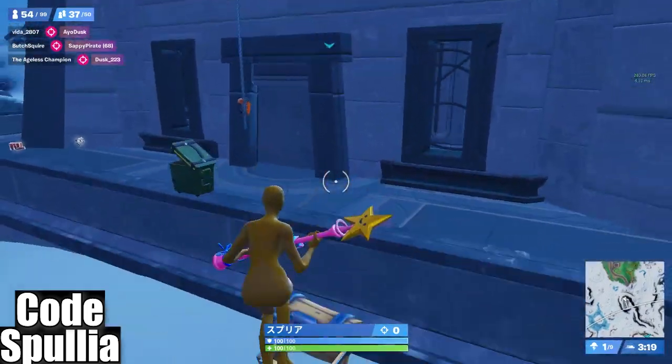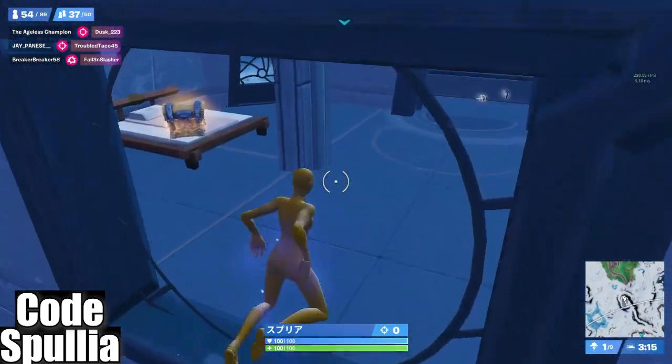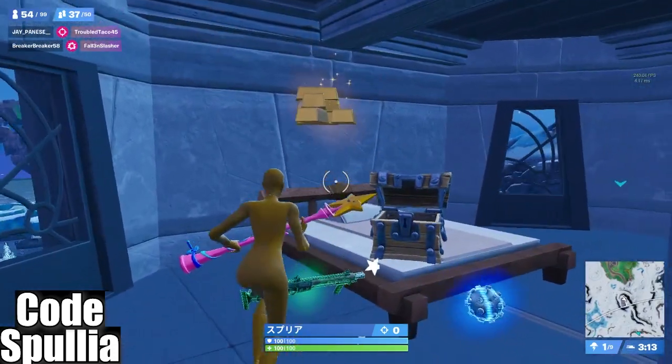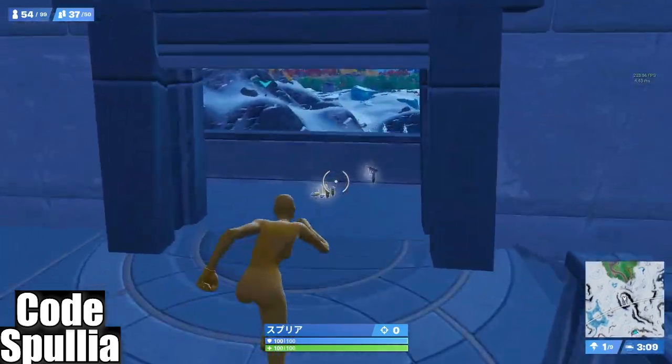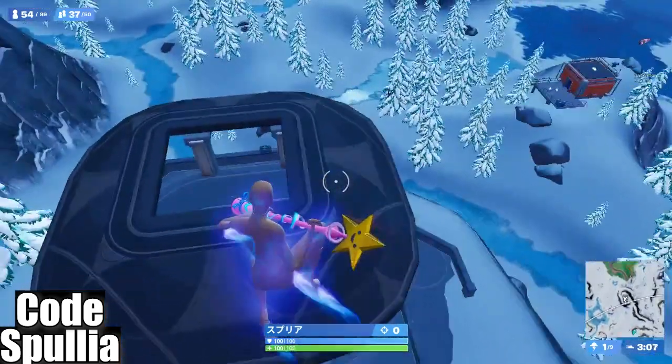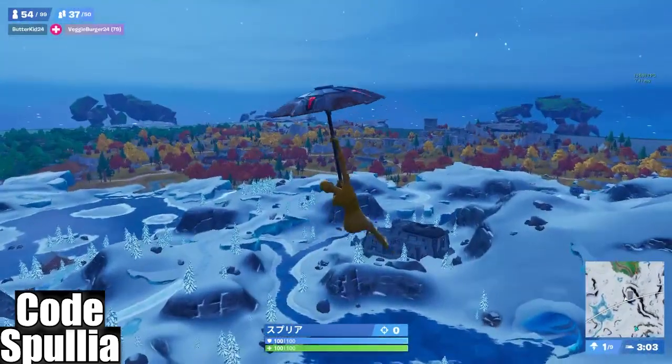Now we're getting swift with movement — look at this momentum right here. I don't even have to go upstairs, look how fast I'm looting this place. Sometimes a chest spawns on that ledge, but now we hit this launch pad and go to our third looting spot.